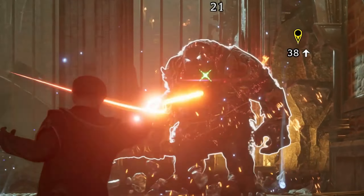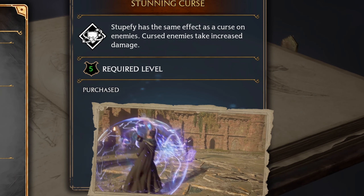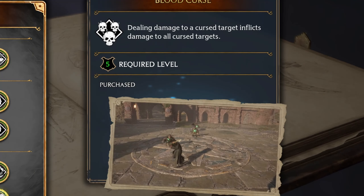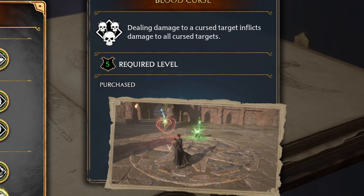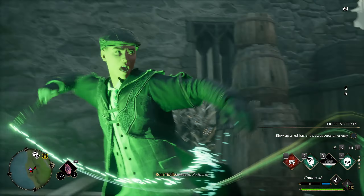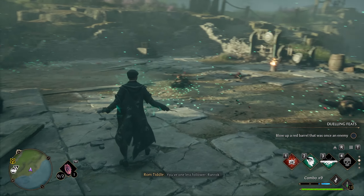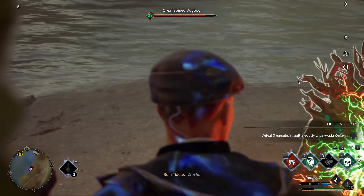But that's not all. You can become even stronger by learning talents from the Dark Arts talent tree. After learning all these talents, you'll land marks on enemies and damage all marked enemies along with the target you attack. And most importantly, you'll be able to kill all marked enemies with Avada Kedavra — just one-shot everyone. GG well played. That's the true power of the Dark Lord.